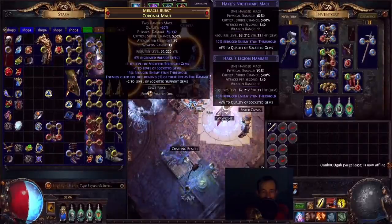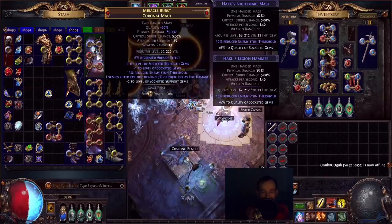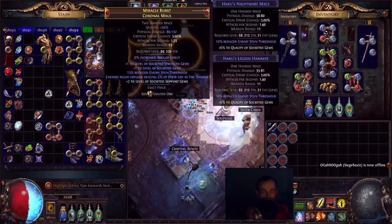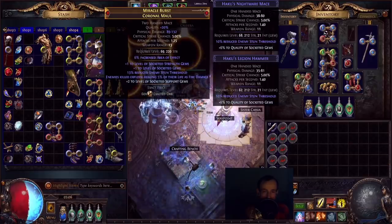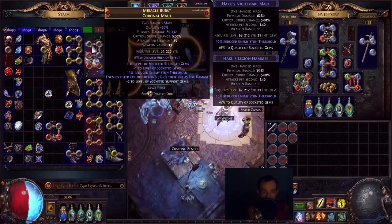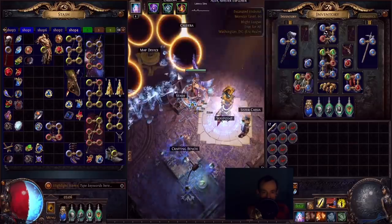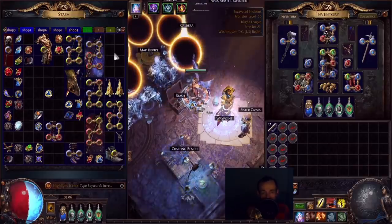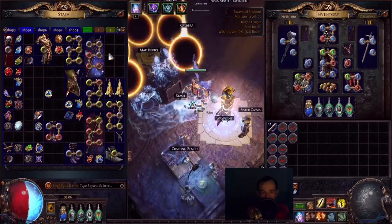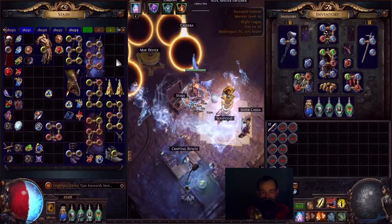After I ripped the first maul that I had, I didn't have a new maul and I didn't have the currency to craft one up right away. So I ended up using this level 31 maul with enemies killed explode, dealing 5% of their life as fire damage - a super, super good fit for the build, obviously. We were able to clear out the rest the whole time using this. Then right after this, I found a Tier 3 Gem Corruption, so I got to try that out.